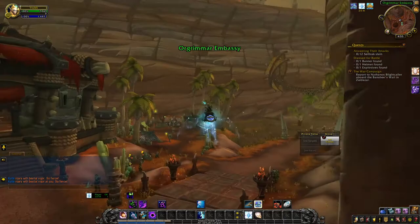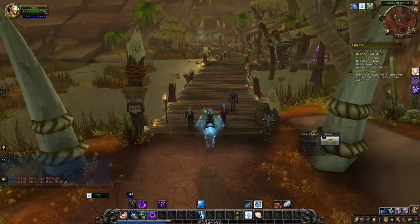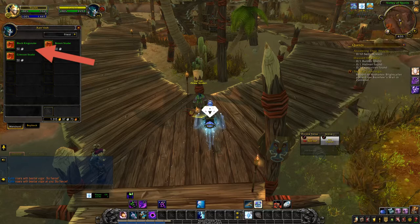So once we're in this area, you're going to go ahead and find him. I always feel like I've missed him, like he walked by, but he actually just walks in a giant circle over here and he's actually just sitting right there. So you click on him and there is the Black King Snake and it is selling for 50 silver.